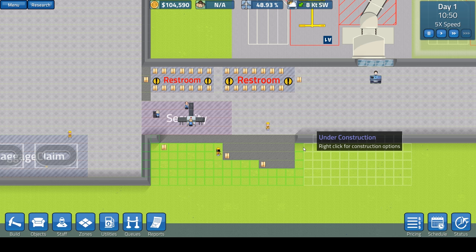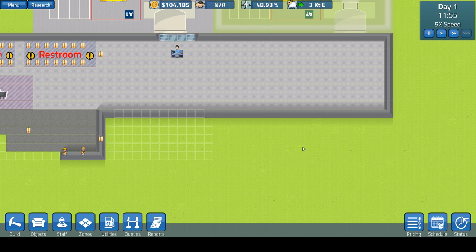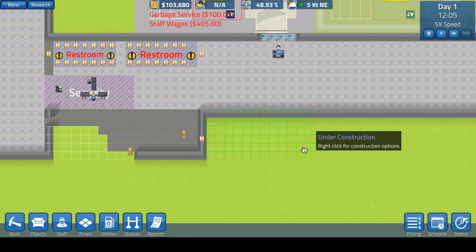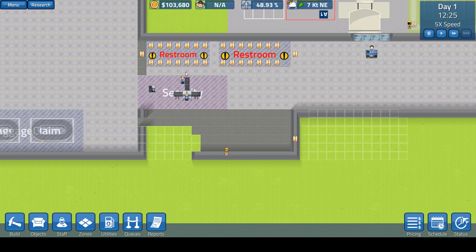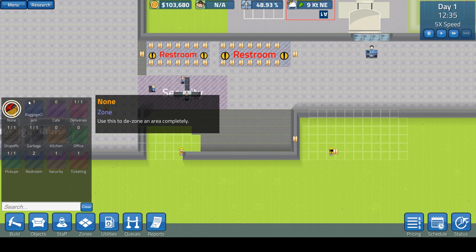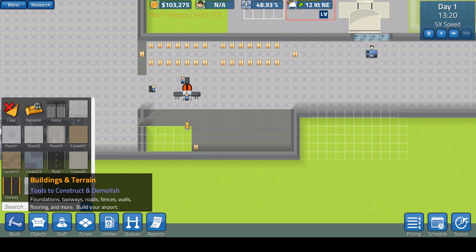Let's speed up time a bit. We should start getting some flights coming in so we can start making a little money. I would really like to hire more construction workers because they're going ridiculously slow right now. We're going to cancel the zones over here — we don't want the restrooms and all that there. Let's cancel the security zone as well. We're definitely going to have to build floors up here.